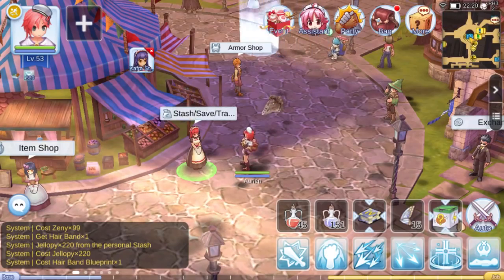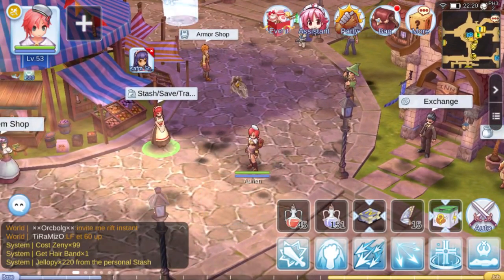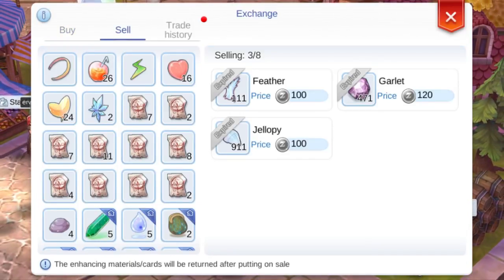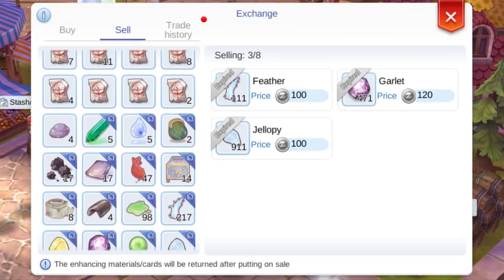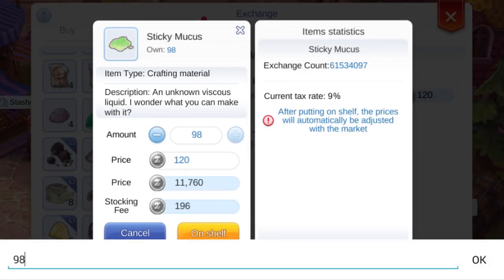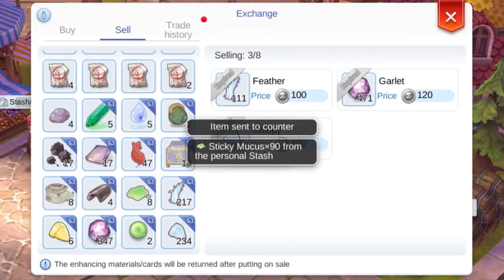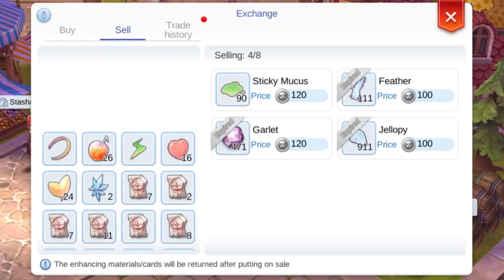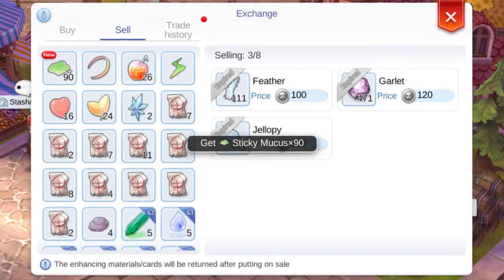You can also sell your items in the stash to the exchange without having to manually take them out — the Kafra NPC will take care of that for you. When you sell to the exchange, the items in your stash will appear at the bottom with a blue house icon. Simply select the items you want to sell and proceed as usual, just like they are in your bag. However, if you retrieve or off-shelf those items from the exchange, they will go to your bag instead of the stash.